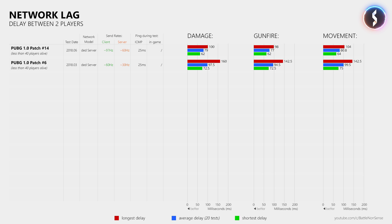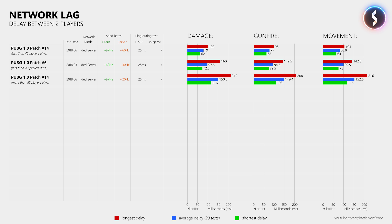However, these are the results from my tests when there were less than 40 players alive, and so the server sends between 50 to 60 updates per second to the players. When there are more than 85 players alive, the server is only able to send about 20 updates per second, and the players suffer from very long network delays as you can see here. I did repeat these tests multiple times on different live servers and on both maps, but the results were always roughly the same.